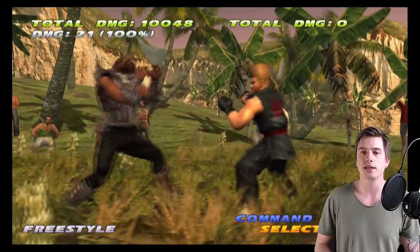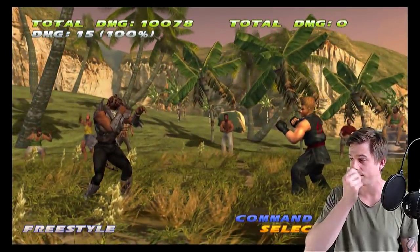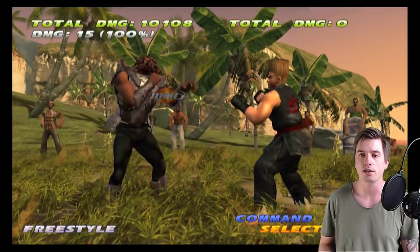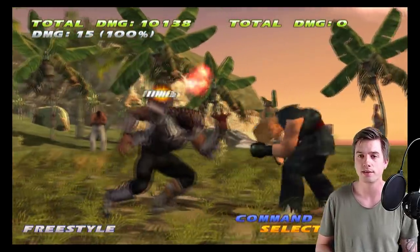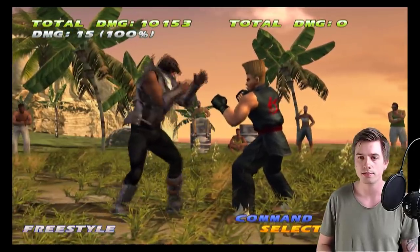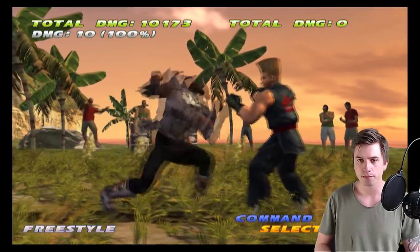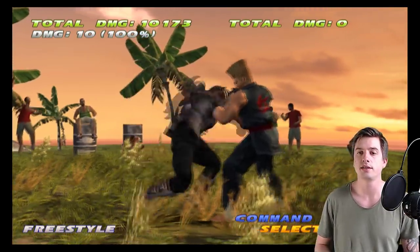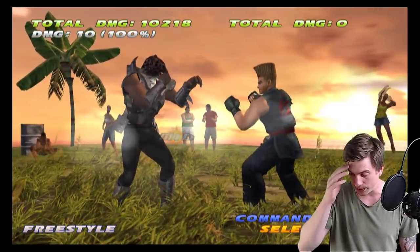Interestingly he has King's df+1 here, so he doesn't have his gut punch df+1 yet — he gets that one in DR. King's df+1 is 14 frames fast, plus 1 on hit only, and on guard it's minus 1, so it's pretty damn good with quite excellent range. In this game he has his df+2 unfortunately the hitbox was quite terrible — very bad. The frames are terrible, it has no pushback, it's minus 10, doesn't guarantee anything even on counter hit. So df+2 was pretty damn shit.